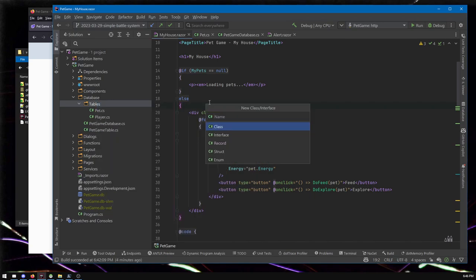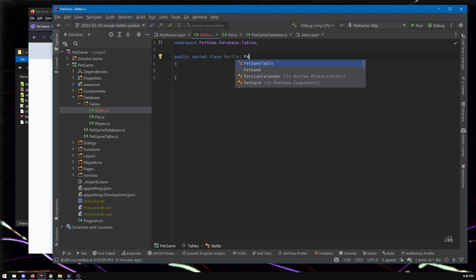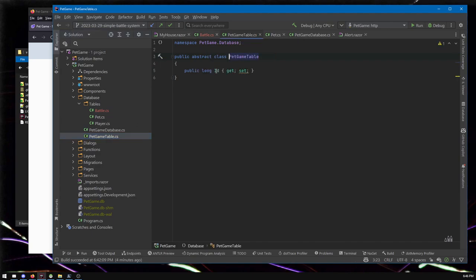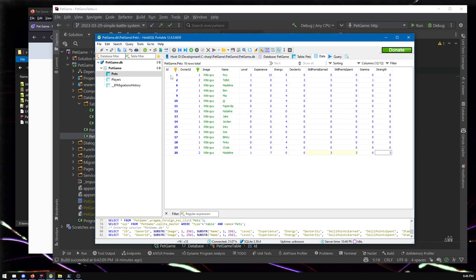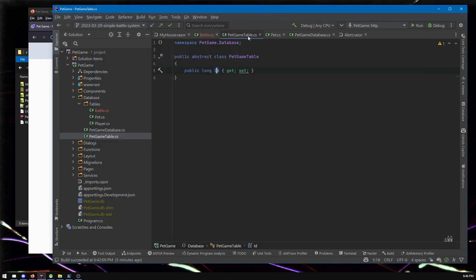So let's put the battle into a database table — there are numerous good reasons to do it. All of the tables in pet game extend from PetGameTable, which gives them all an ID column. We can see ID here on pets and players — they all have an ID column, and it's a useful way to refer to rows. That also lets you do some fancy things later if you want to make functions that operate on any table as long as it has an ID.